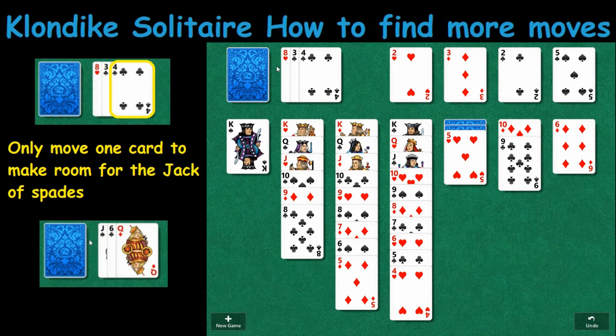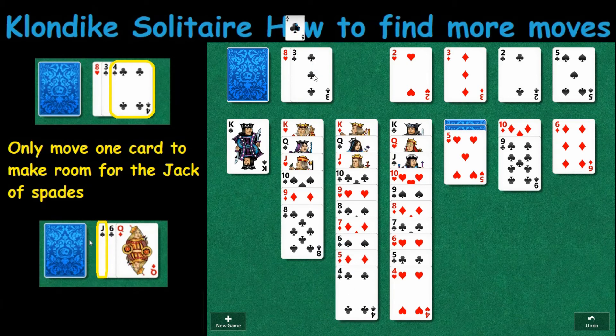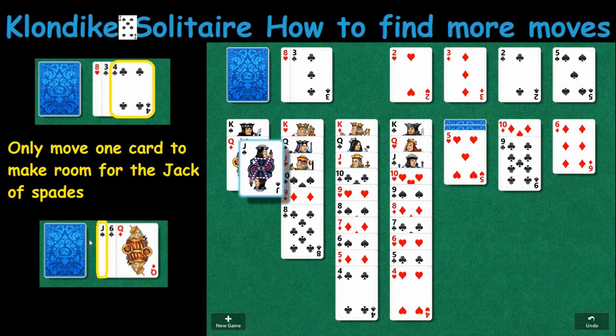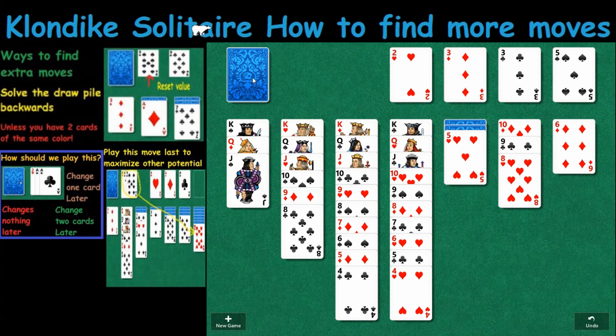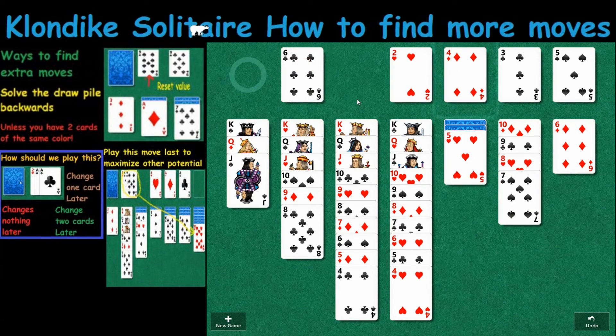There are two cards to be moved but we only want to move one — we're going to hold off on the second. The sequence goes like this: we play the Queen right here, cycle through again, and then the Jack gets played. Now we can play the Three of Clubs, the Eight of Hearts, the Seven of Spades, the Four of Diamonds, and eventually that Six card gets played too.